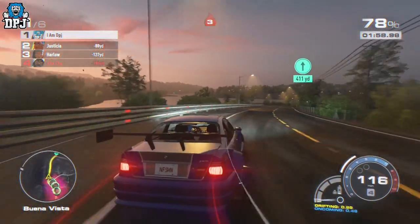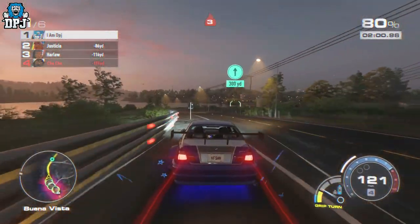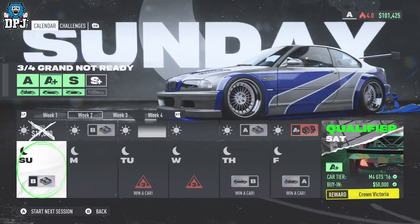The glitch that works for unlimited money is done like this. Within that story mode in Need for Speed Unbound, it's basically based on a 7-day calendar with a qualifier on that 7th day — that's where you need to get to, you need to be on a qualifier day. If you're at the start of the week, simply do the necessary event each day and head back to your garage to progress to the next day; this will make things a lot quicker.